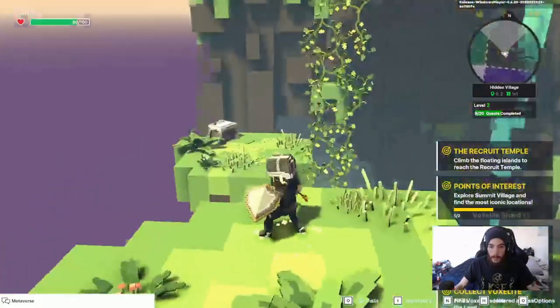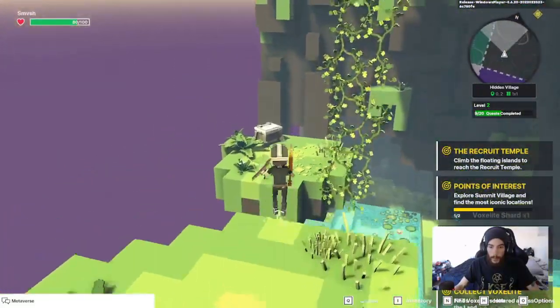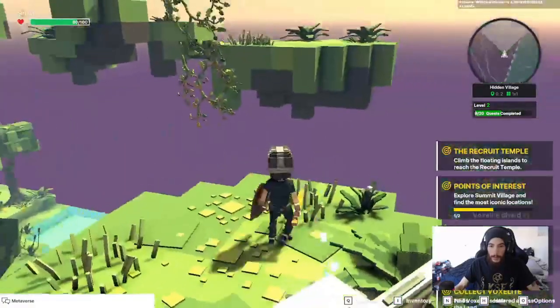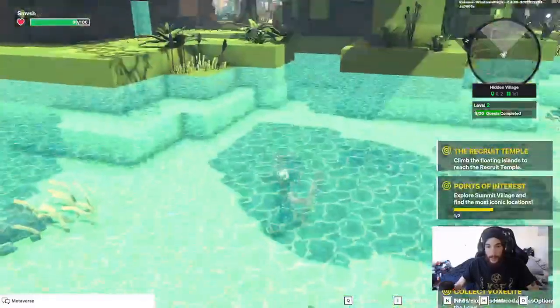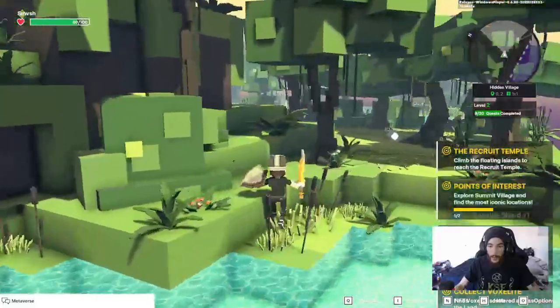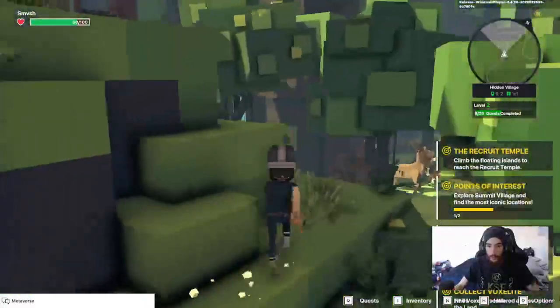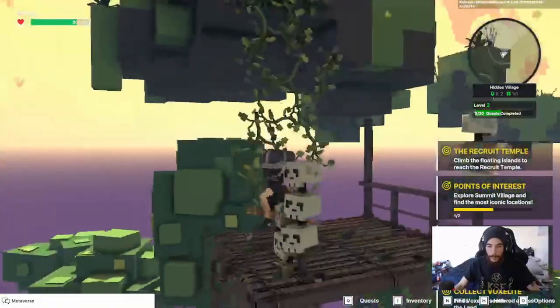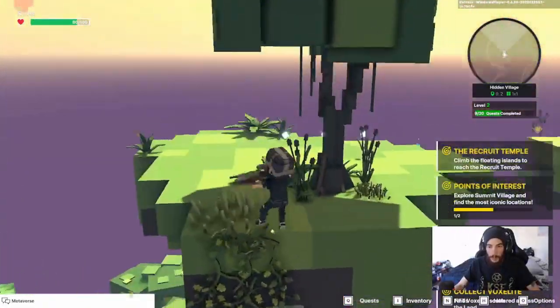Don't worry about taking damage. You can heal. You can open this chest if you need some more voxelite — there are about three in there. Then you have to make this jump: shift-jump, turn around, and grab it mid-jump or you're going to fall. It's not hard to get back up though.